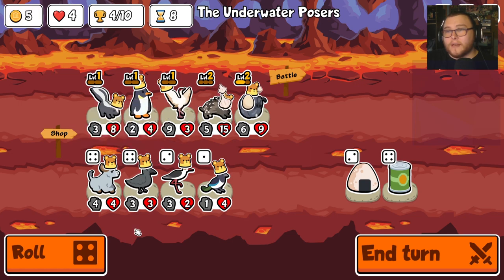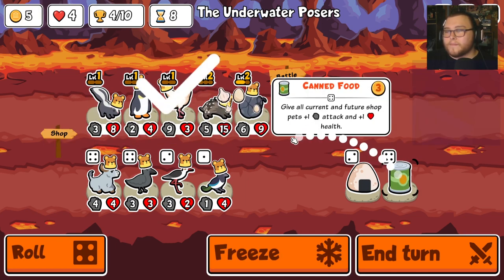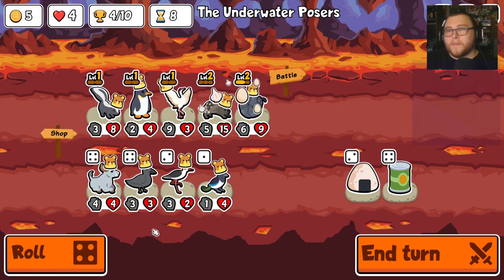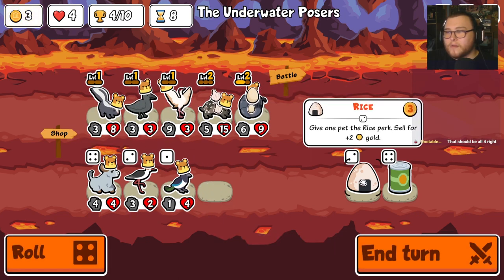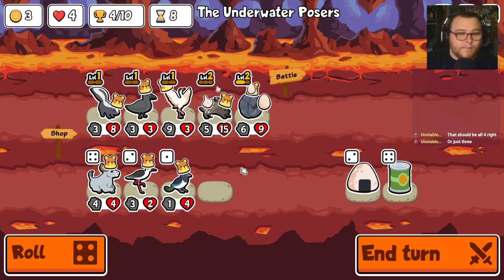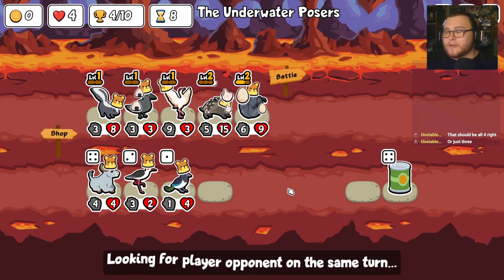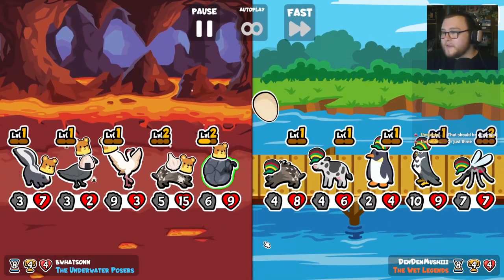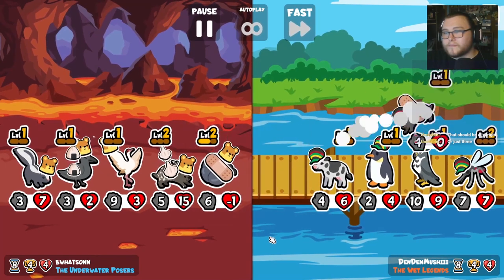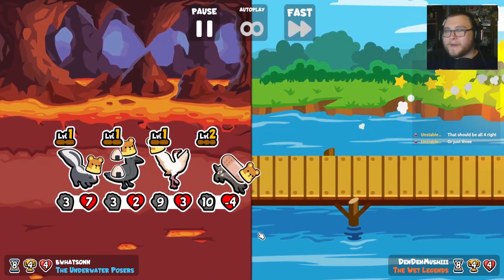We're just going to be leveling these two up with health. One chocolate. I really wish I had something to sell — I wish I had seen this before I saw the crane. I think it might be worth selling the penguin for that. Using the melon on the two attack penguin — that's nice.